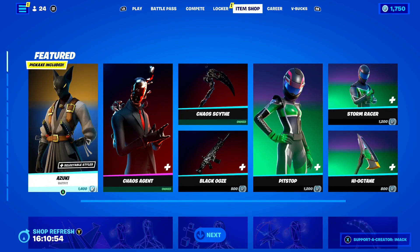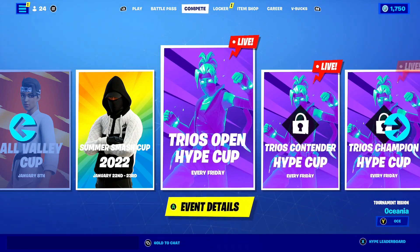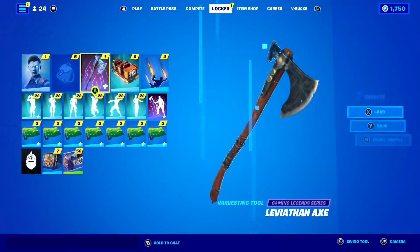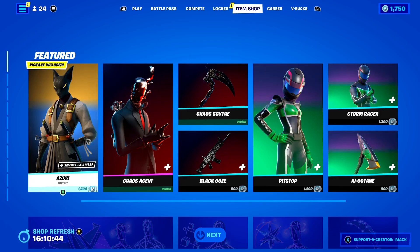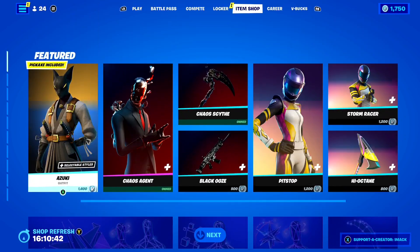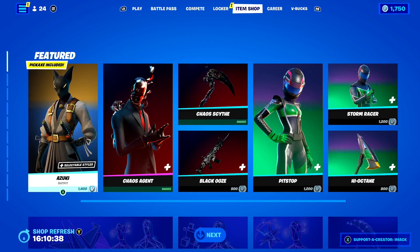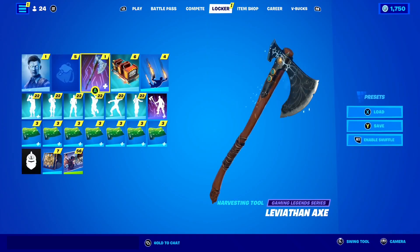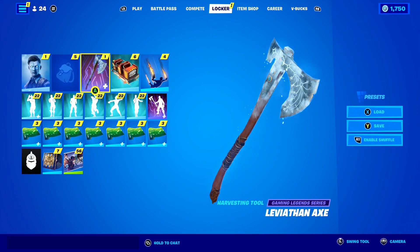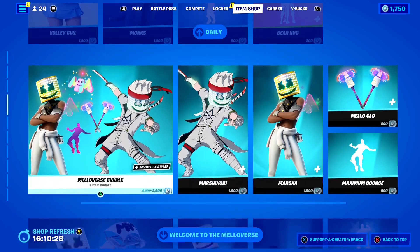Right now it's day 322. So if this rumor is true, that means the possible return release date of the Leviathan Axe Pickaxe in the Fortnite item shop is going to be the 19th of March here in 2022, which is so exciting. Mark it in your calendars because the potential return release date of this awesome pickaxe is the 19th of March here in 2022.